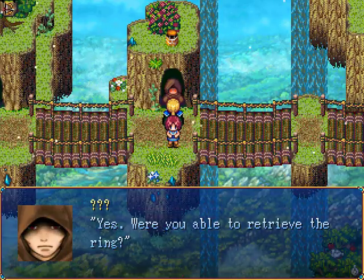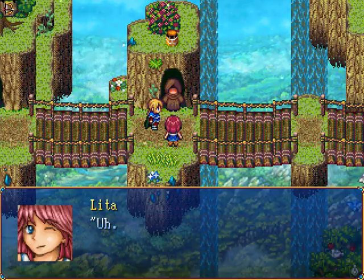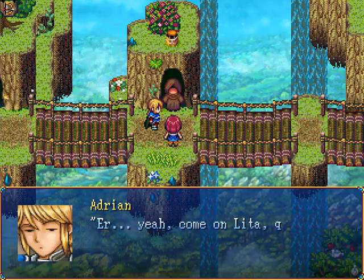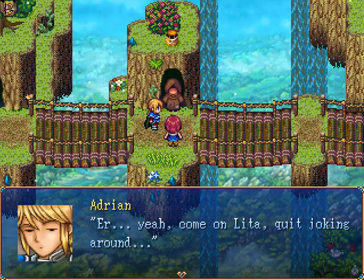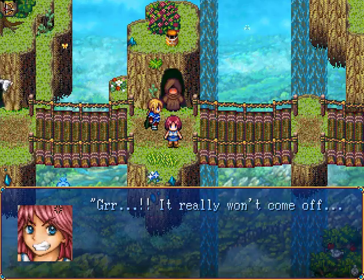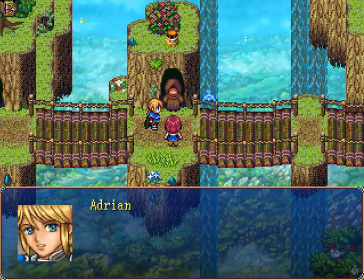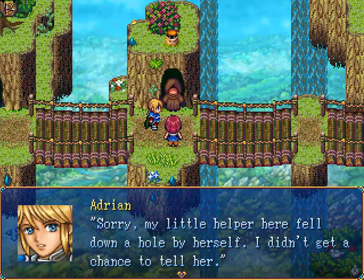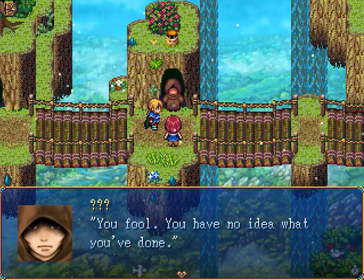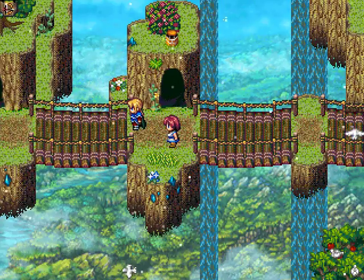Were you able to retrieve the ring? You bet your bloodshot eyes I was, Chief - right here. It won't come off. You're wearing it. Yeah, come on Lita, quit joking around. Sorry, it's just a little stuck. Hold on - it really won't come off. You were given some specific instructions: do not wear the ring. Sorry, my little helper here fell down a hole by herself - I didn't get a chance to tell her. You fool! You have no idea what you've done. You're still gonna pay me, right? Well, damn!